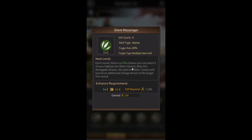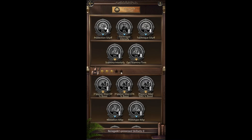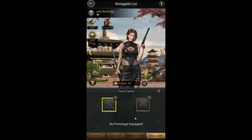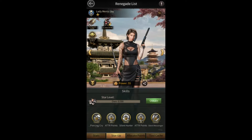At level one this skill only has a 20% trigger rate, but as you upgrade its level the trigger rate goes up, and at level 10 it goes all the way up to 70%. But that's not the end — you can go here to the renegade skill set section and get 5% more trigger rate if you max that out, making it 75%. Plus you can give her the Chance Medallion to boost it even further, getting 90%+ trigger rate on this skill, which means it will be triggering almost every single round.